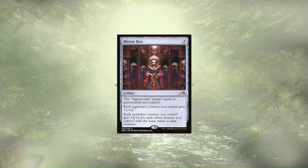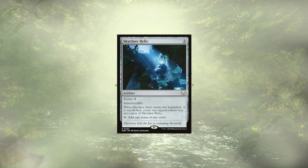Mirrorbox is up next, and while it doesn't generate tokens on its own, it does allow us to ignore the legendary rule and makes it so the original copy gets large and in charge. The next card is Skyclave Relic, which we're looking to kick. These indestructible mana rocks basically pay for themselves with our commander out, netting us 5 mana rocks for the cost of 6. Granted, we can't use most of that mana right away, but the ramp generated from it is second to none in this deck.